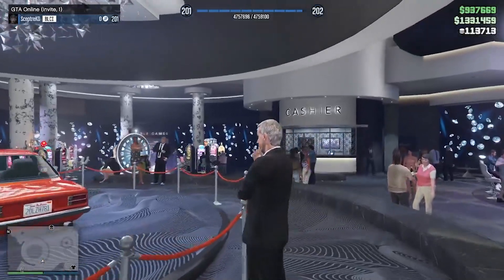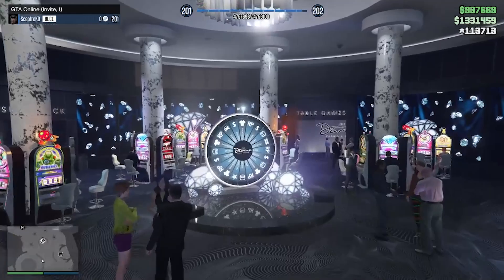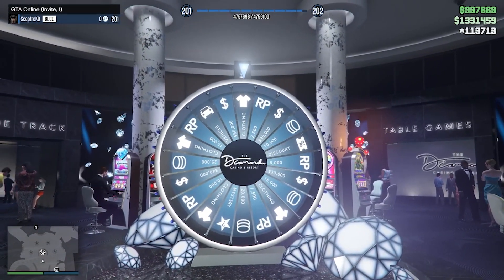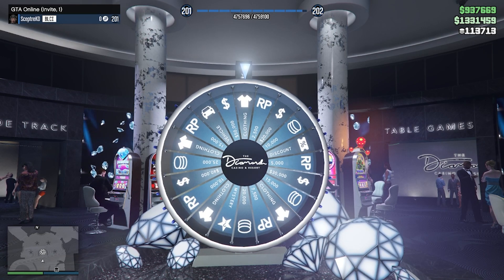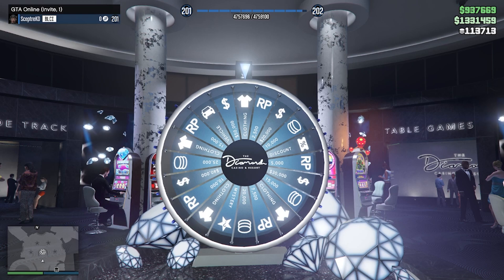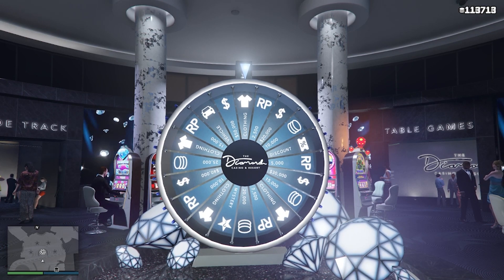First requirement, like always, is to be in an invite-only session. The reason why is because you don't have to worry about someone having already spun the wheel. You want it on the guaranteed wheel spin where the two vehicles will be two slots from the left and $20,000 are two slots from the right. You just want to make sure it looks like this, and that is going to be the guaranteed wheel spin.